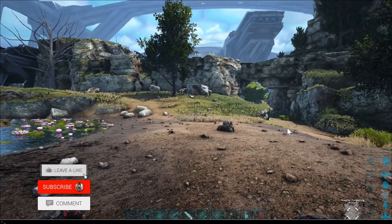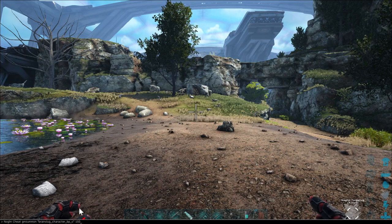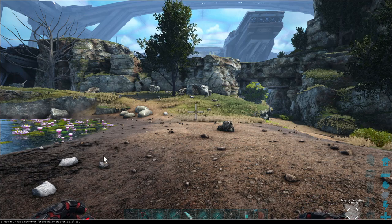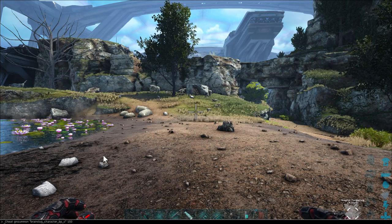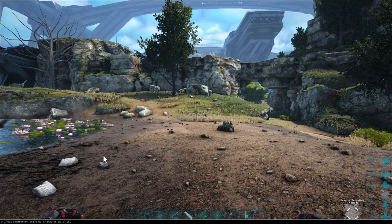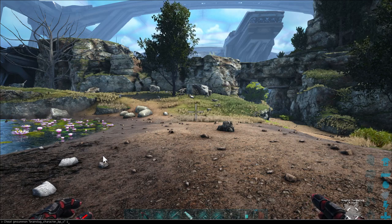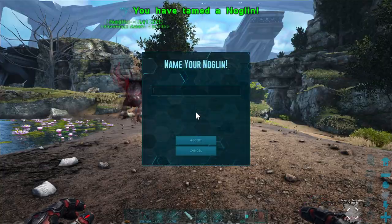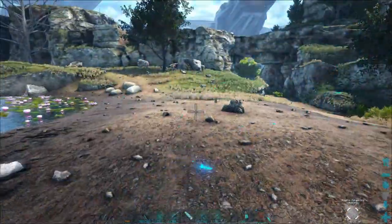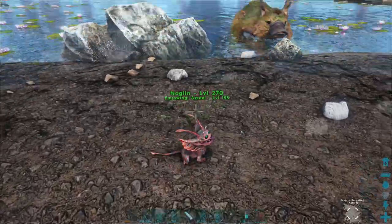The first one we're going to do is the Noglin. I'll have these codes in the description so it's easier for you. The command is 'cheat GMSummon BrainSlug' — it has different characters: character B, C, and then underscores, and then this number here is the spawn level. I'm going to change it to 180 because 180 on my server is max. And there we go — 270, we tamed the Noglin! You can change the number to whatever level you want, even a million.